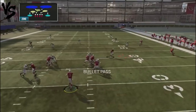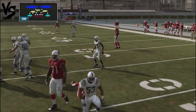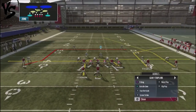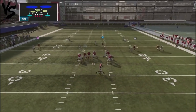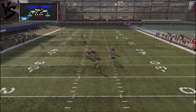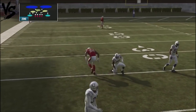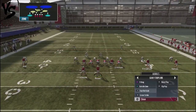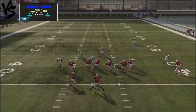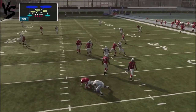For Verticals against Cover 2 — same concept, drag underneath. I've got a receiver on the backside and that's another area of the field you can attack. The window was there, but the ball was misthrown by this rookie quarterback. You can see that against Cover 2, this is one of the better plays you can attack them with.